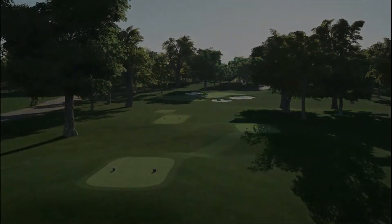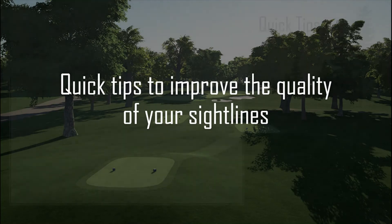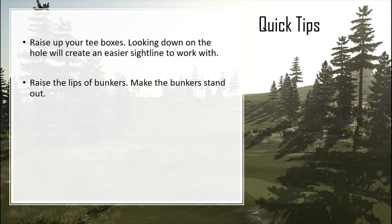Now let's talk about some personal quick tips to improve the quality of your sightlines. First up: raise your tee boxes. Looking down the hole will create an easier sightline to work with. Going downhill is always easier with a sightline when you're starting out. Raising up your tee boxes gives you a better look at the hole and some depth from a higher viewpoint. For flat Parkland courses, raise your tee up a couple feet — maybe make a little hill and set the tee box on it — and it will give you a better sightline.